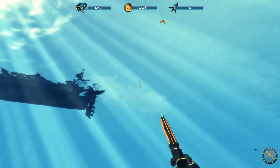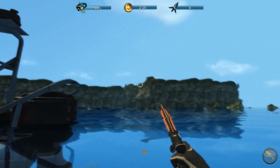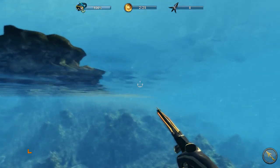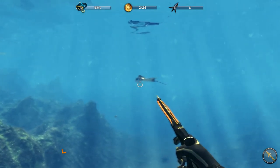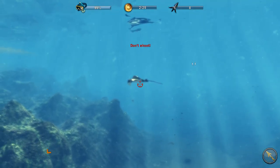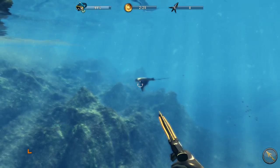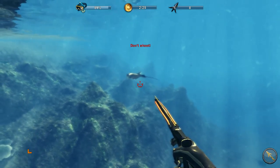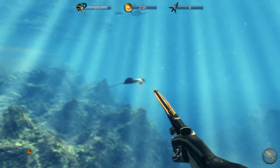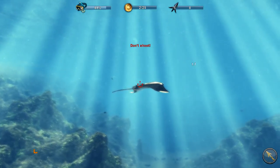I think we're running out of air actually, we should probably go up. I think the top left thing there is the amount of air we have. Can I go on land instead? That seems more interesting. Don't shoot - why not? I'm gonna shoot that. You missed. Why did it say don't shoot? I'm pretty sure I got this. So apparently I can't get a 100% shot at that guy.